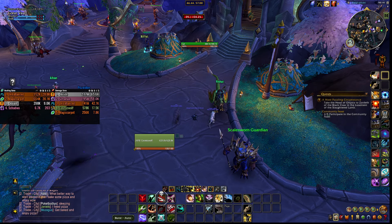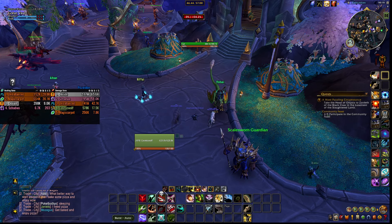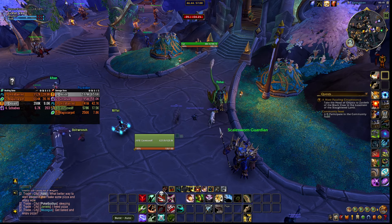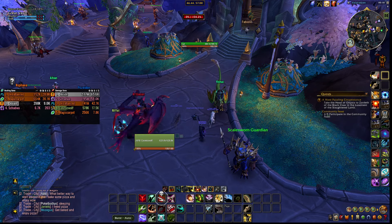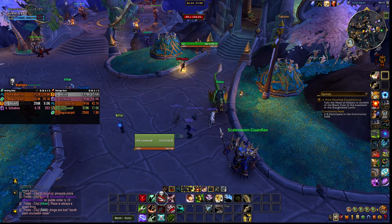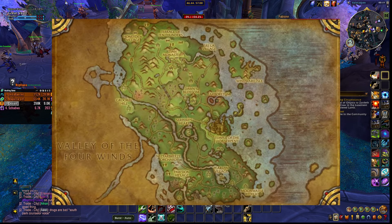If the Mists of Pandaria Timewalking event is up, here's a mini tip: you can use your Timewalking badges to buy the reputation and be Exalted in less than one minute. Then go to San Redscale — the location is shown here — and you're going to be able to buy it from him.